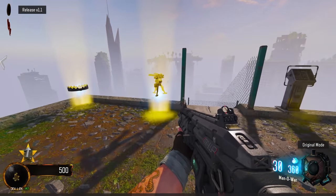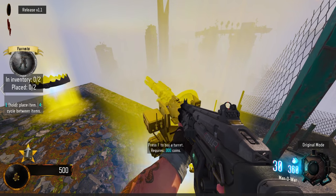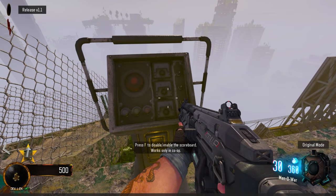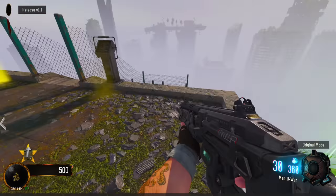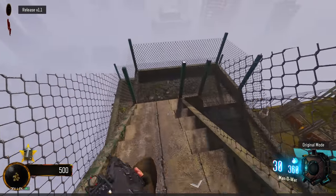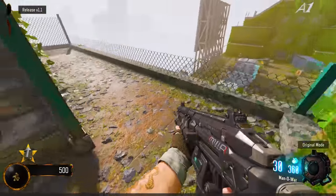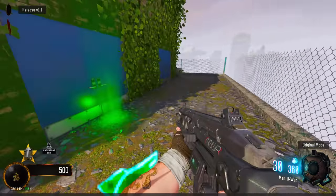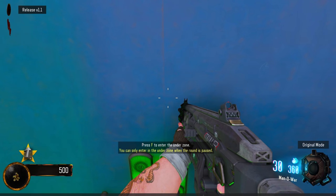Oh yeah, co-op one or two north earth. That's complicated. Disable or enable the scoreboard — works in co-op only. There's a lot here. Do we go down here? There's something down. Oh was that a speed boost? Press to enter zone — you can only enter zone when the round is paused.